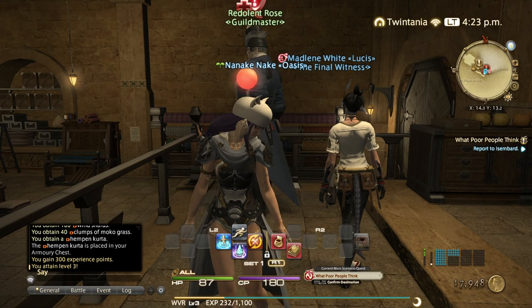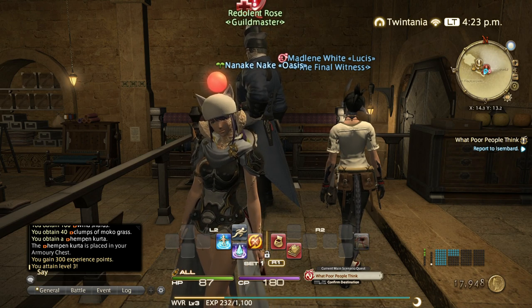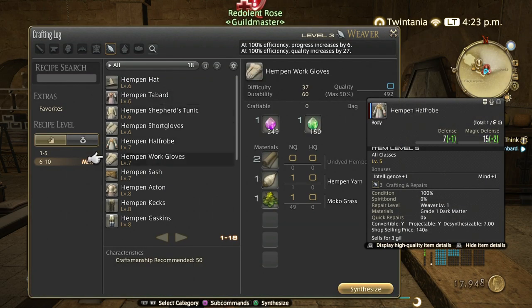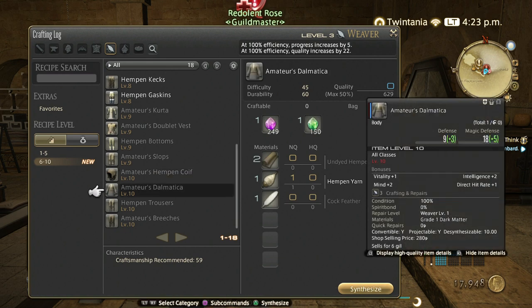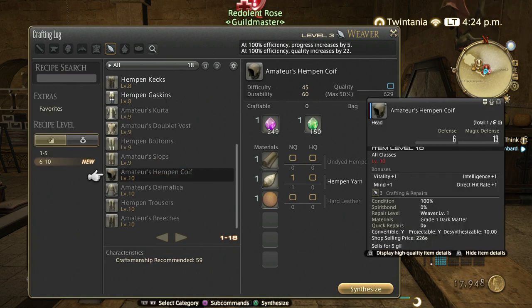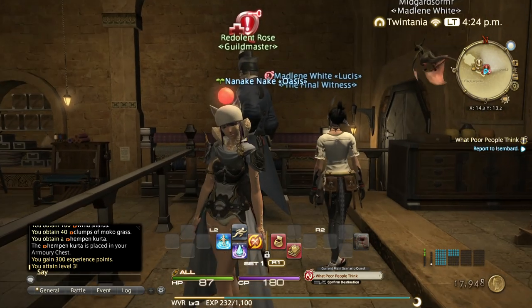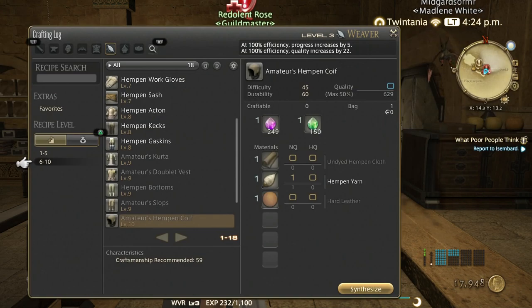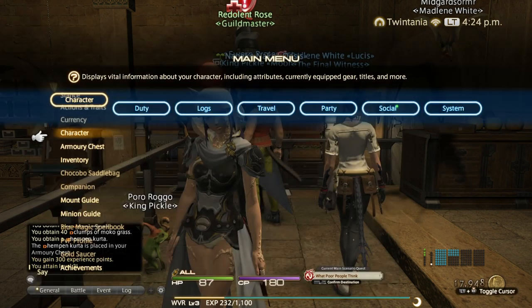That's a good thing for people who only want to focus on one class, but I would still recommend leveling all crafting classes in sync, because you will need to craft materials — for example, on weaver you will eventually need leather in your recipes, like hard leather here. It's nice to have leatherworker leveled to craft your own leather. It's up to you, but I highly recommend leveling all crafters so you don't have to buy materials.